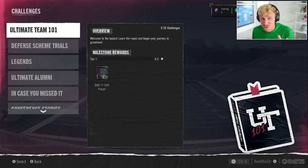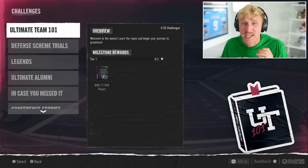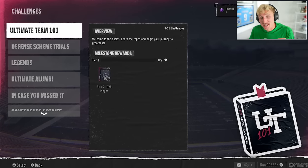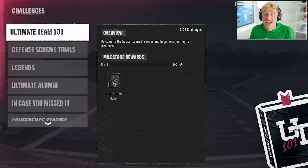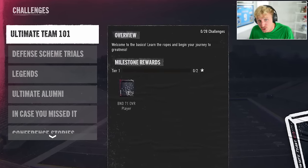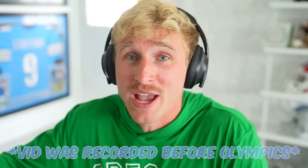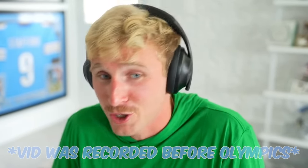Now we have a ton of solo challenges to knock out. I'll probably skip Ultimate Team 101 — these are the most basic and the worst rewards. The things I'll be paying attention to are Legends and Ultimate Alumni. In case you missed it, every time a new promo is dropped in the game there's usually new solo challenges. I expect to have about 100,000 coins, a lot of unopened packs, and maybe 10 or 11 hours to complete every single solo. So let's get after it.